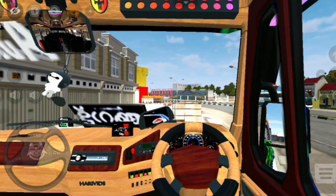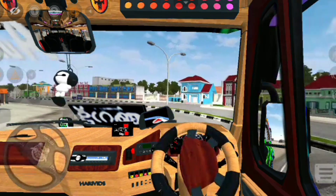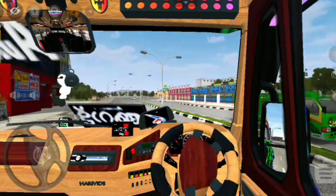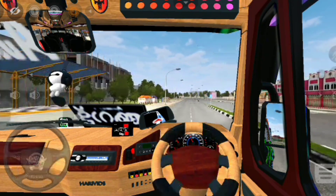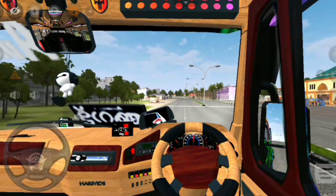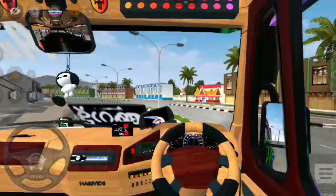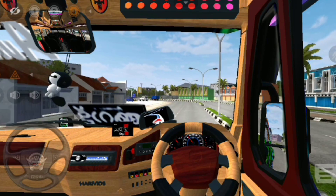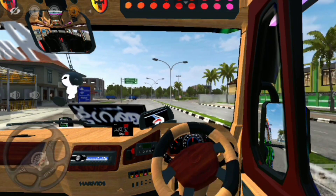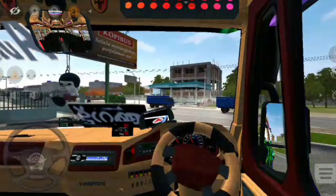We are going to get a wheel on the steering wheel. We are going to check the race. We are going to run the speed. I am going to download the video. But this is the speed — we have to run the racing wheel. We are going to get 10 miles.